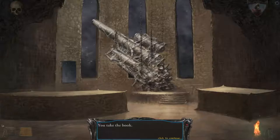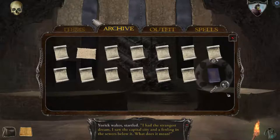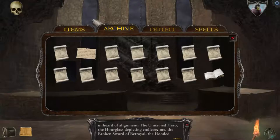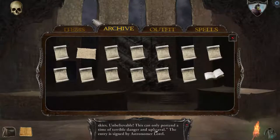Let's take a look at this here book. You open the book to an interesting entry. You read the handwritten entry on the page: 'I have noted several observations over the past fortnight. The stars have moved into an unheard-of alignment. The unnamed hero. The hourglass depicting the endless time. The broken sword of betrayal. The hooded figure of Thantos, the lifestealer. All these constellations are out of season and position, yet they are here, chasing across the night skies — unbelievable! They can only portend a time of terrible danger and upheaval.' The entry is signed by astrometer Laurel.